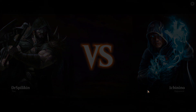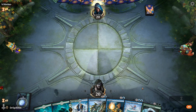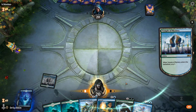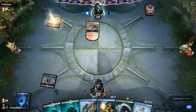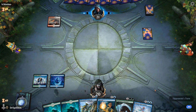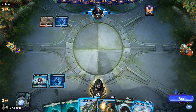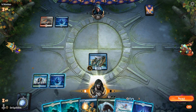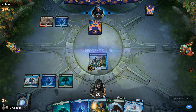We're on to the Simic Flash deck now — that's right, Simic Flash, counters galore, creatures coming in at instant speed, everything you could possibly want. I'm actually going to keep this hand with the Island so we can get to Thassa's Intervention and all our other double blue mana cards like Sinister Sabotage. The beautiful thing about this deck is you pretty much don't have to play anything on your own turn — you just wait for your opponent's turn and then you play stuff.